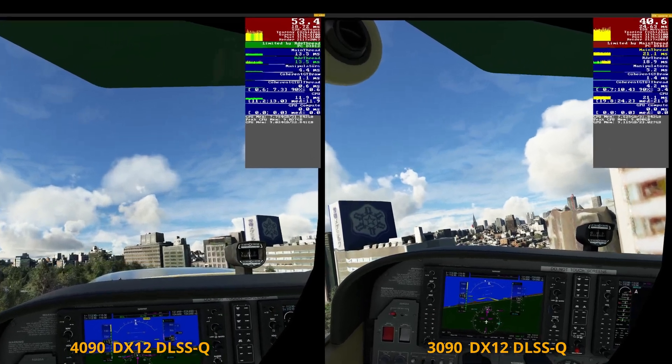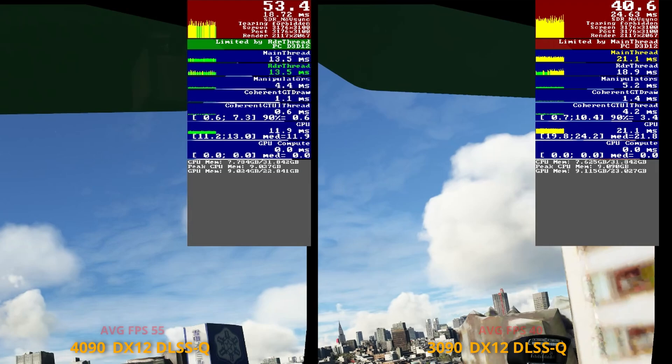Here we're in a very dense scenery area right in the middle of Tokyo in DX12. The increase in FPS was about 15, or 38%. The limitations of the 4090 were almost exclusively main thread — the CPU — whereas with the 3090 the limitations were a combination of CPU and GPU. What this indicates is that your CPU will have a marked bearing on the results you get with a 4090. If I had a 13th gen Intel CPU, I would expect better results than my 10th gen is providing.